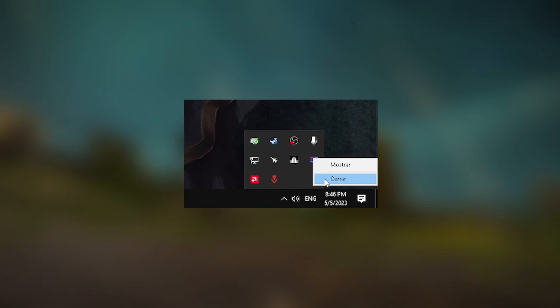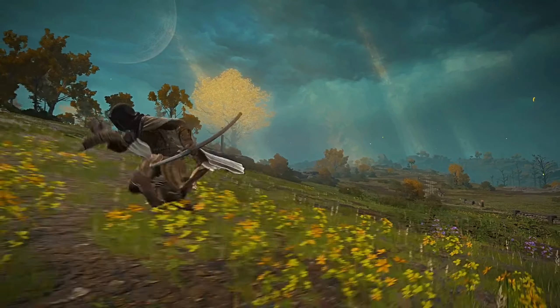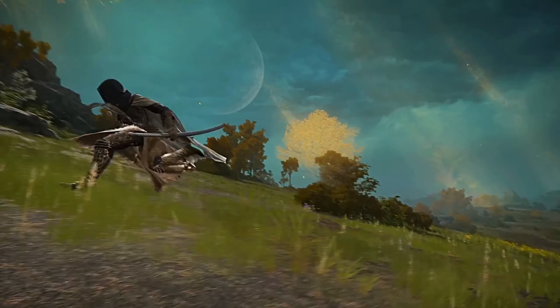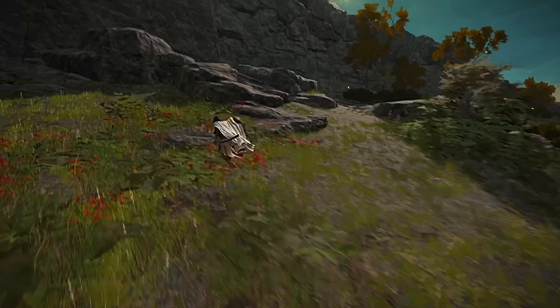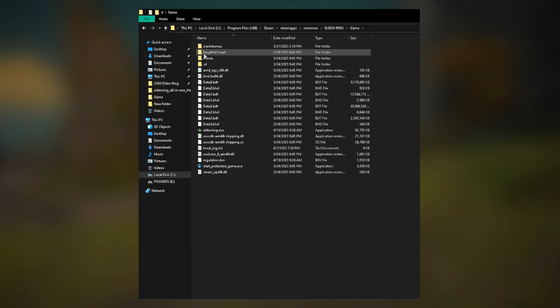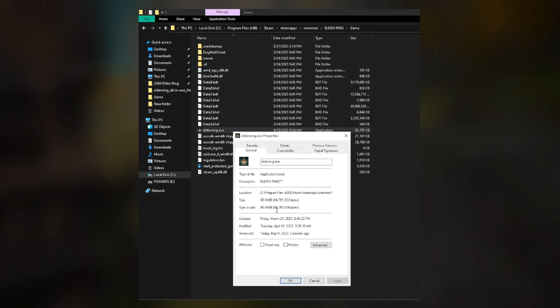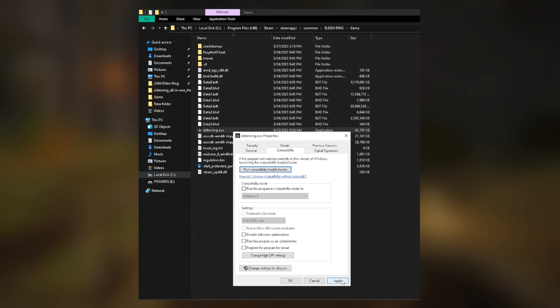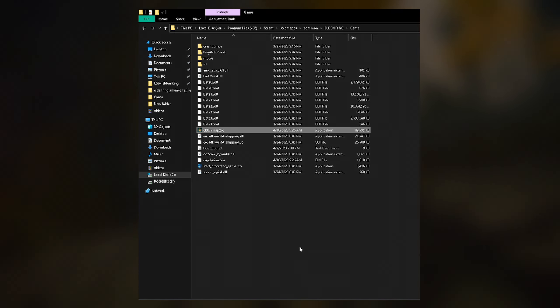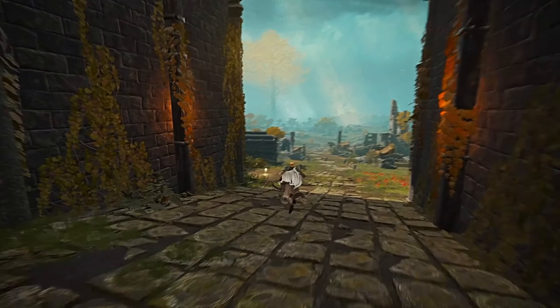Close any overlay program like RivaTuner, because for some reason this type of program causes the game to crash mid-game or sometimes it doesn't even start. You just have to close it when you are playing Elden Ring with mods — you don't need to disable the program forever. Also, make sure your Elden Ring executable file is not set to run as admin; if it is, unmark it and save the change.